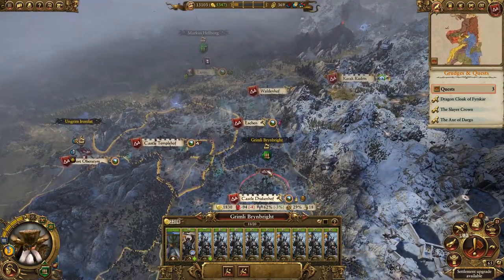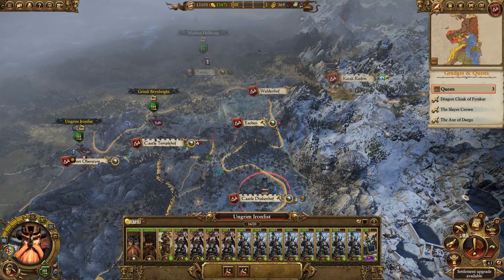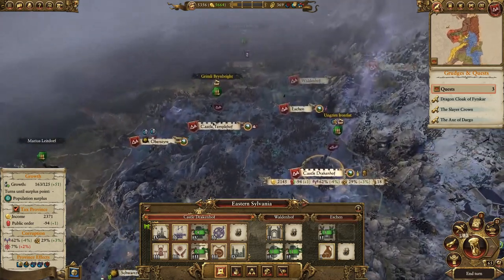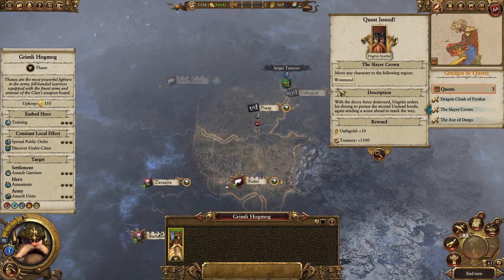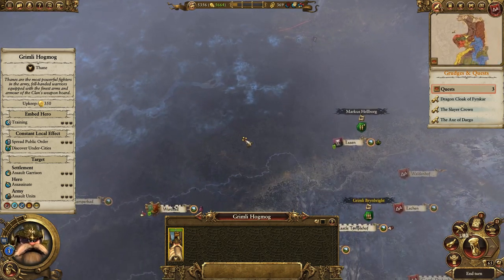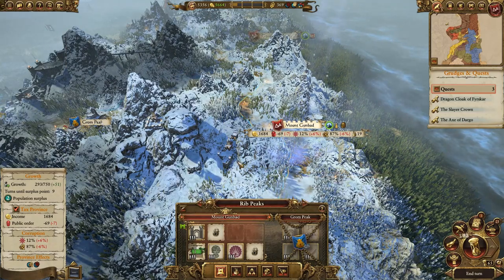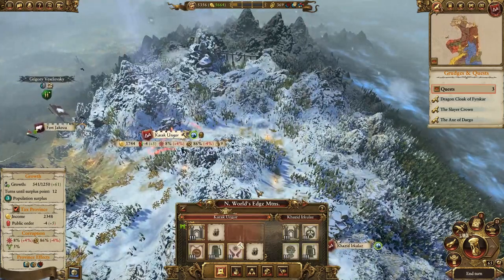Maybe I should just send him on a forced march south to take the Black Crag — I'll raid it first to get his quest of course. Let's bring Grimly back to Templehof and send Ungrim to Castle Drakenhoff. We'll upgrade for public order and get some more growth going. The first thing we'll do is move to Wisemond — it's going to take him four or five turns to get there. How's Mount Goombad doing? Nine turns to the population increase — not ideal but not the worst thing either. We still haven't got the gold mine here, which is quite crazy.